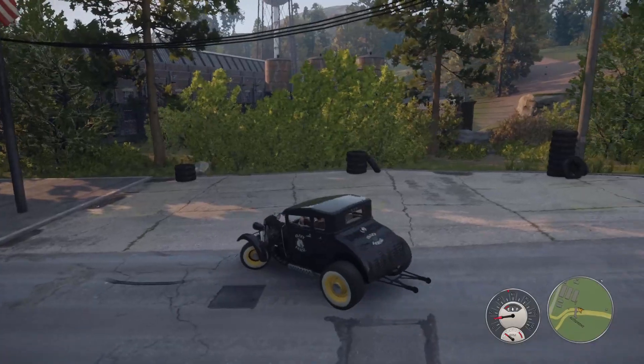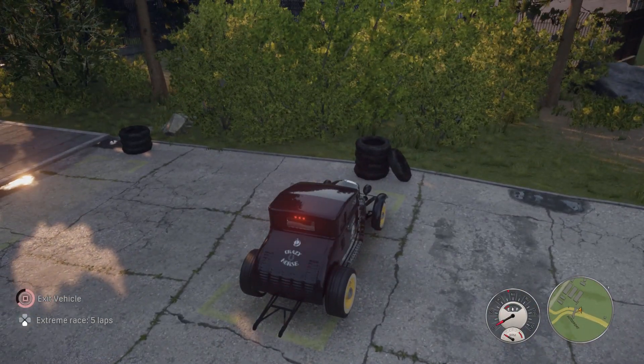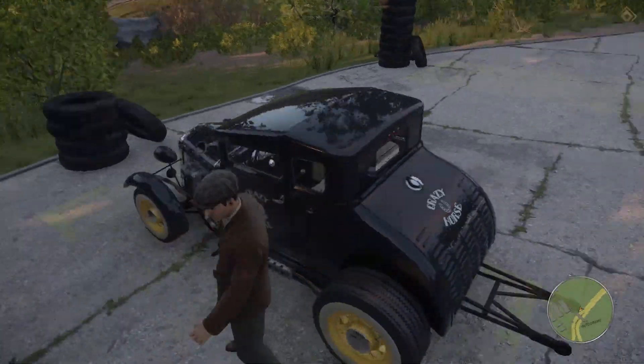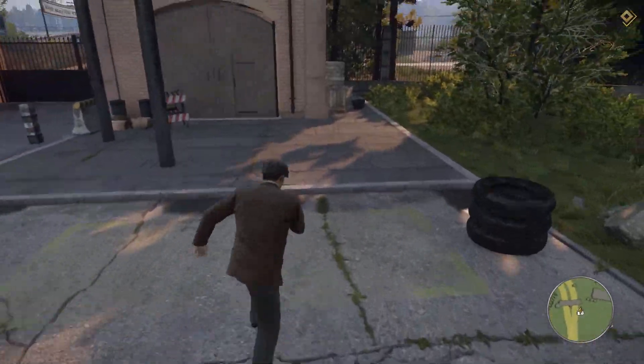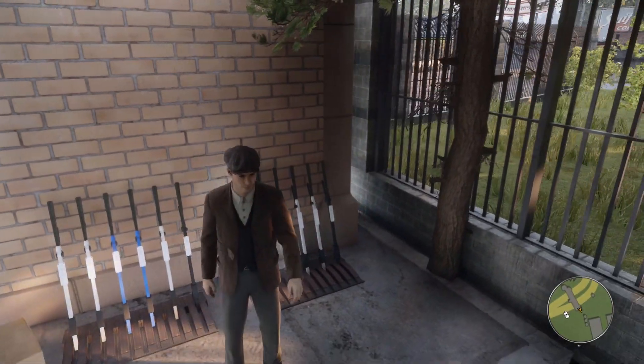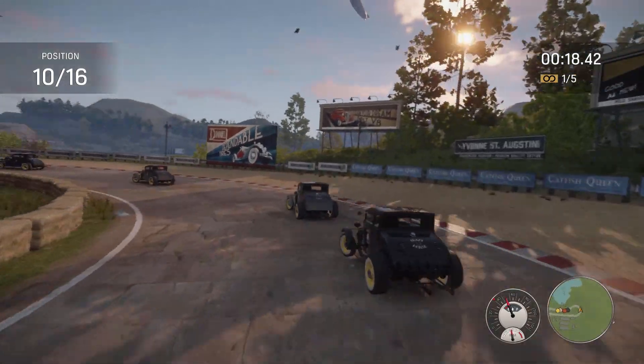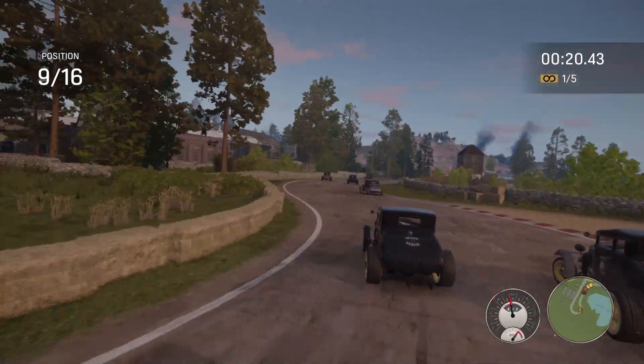But if you are more into racing, you can also go to the racetracks and make custom races. You need to go to this location and then you can adjust the number of laps by parking on the parking lots, and the difficulty with this switch right here. I made a race with only the Crazy Horse and it was actually really fun, so I highly recommend trying it out.